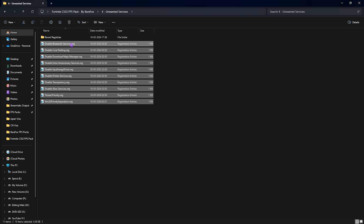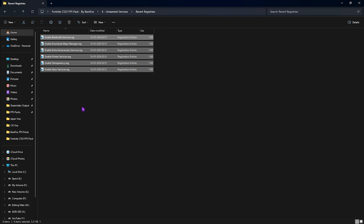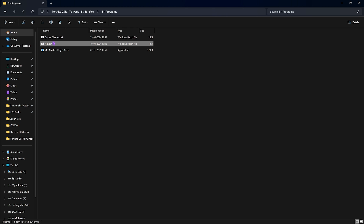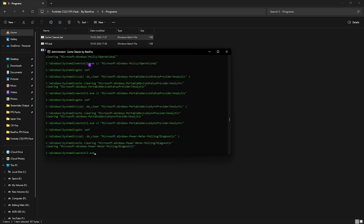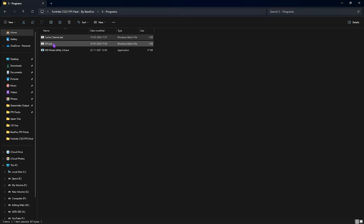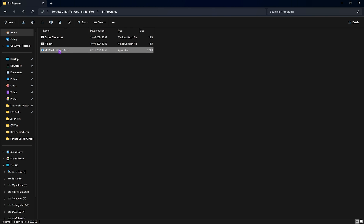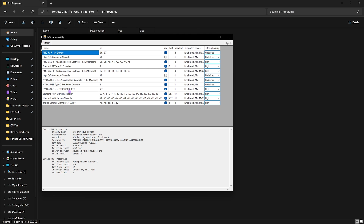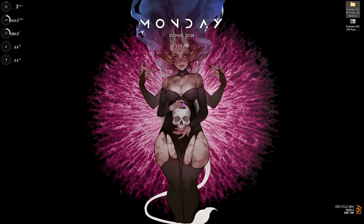You can double-click to run all of them, and to revert them simply use the revert folder. The last folder is Programs, which contains Clean Cache, FPS.bat, and MSI Utility V3. Right-click and run Clean Cache to delete all temporary files generated by your applications. Right-click FPS.bat and run it as administrator — it runs commands that delete temp files and disable unwanted services like Prefetch to gain extra FPS. For MSI Utility V3, right-click and run as administrator, locate your graphics card, click the MSI button, set the interrupt priority from Undefined to High, click Apply and close — this sets your GPU interrupt affinity to a higher state.